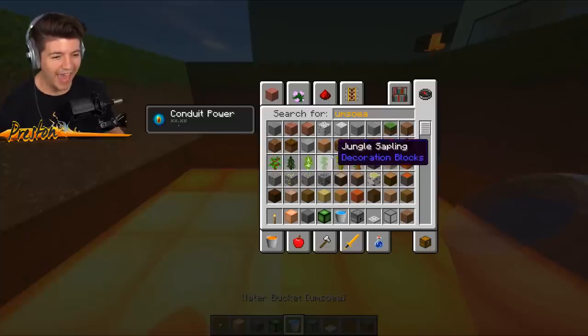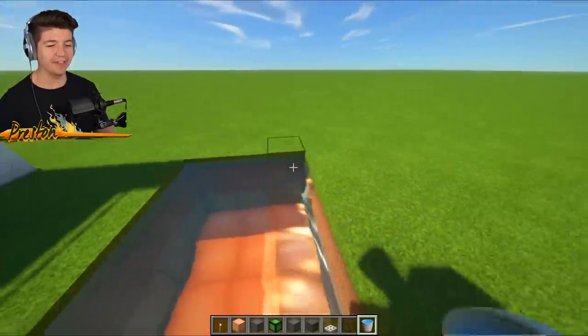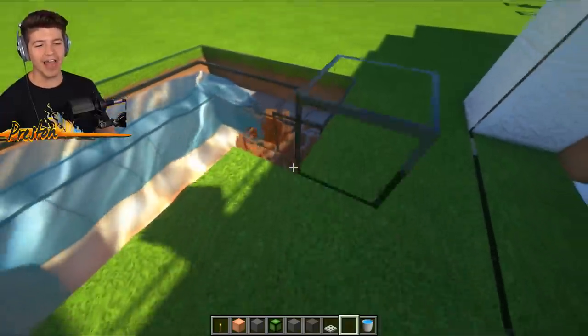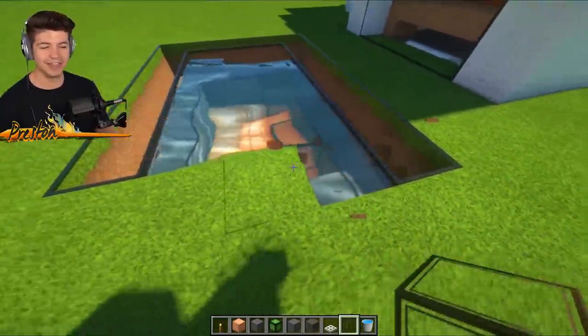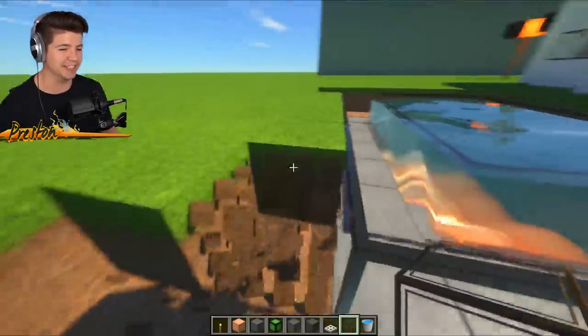It actually even kind of looks like a hot tub. Then we could probably bust out maybe the stone brick. Now we just gotta pour in the water. I cannot get over how beautiful this water looks. I've always liked pools that have glass. I just love glass - I think you guys probably know by now from all the videos I've made. The only bad thing about the glass is we've got this ugly dirt on the outside, so we do need to fix that.